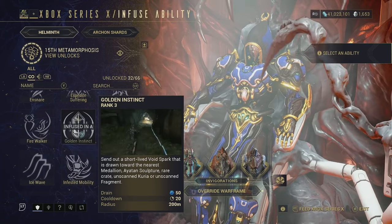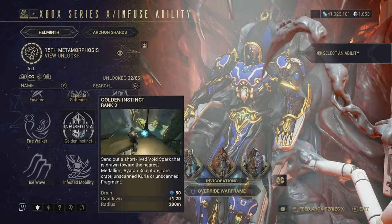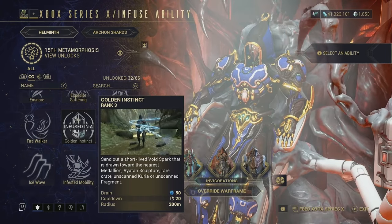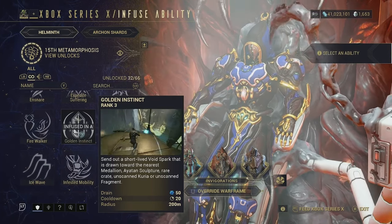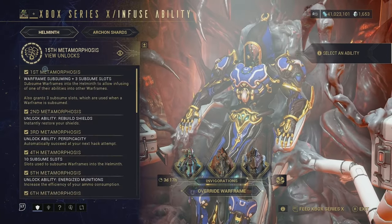This ability also helps you get Itan sculptures for Endo, and it helps you get medallions for your chosen syndicate. There are six syndicates, so depending on which one you chose, you can use this ability to find medallions and get more standing with that current faction.